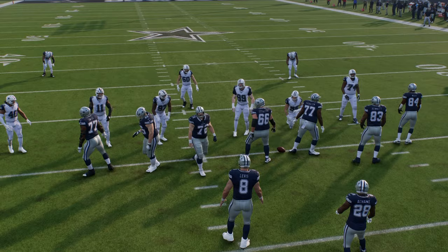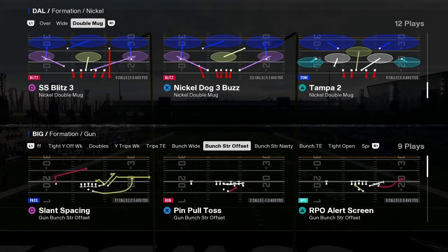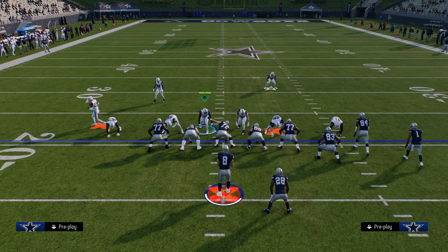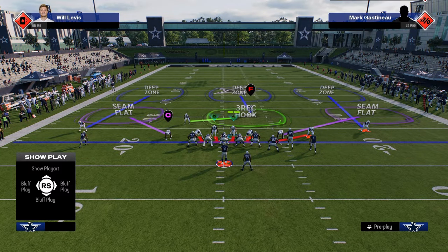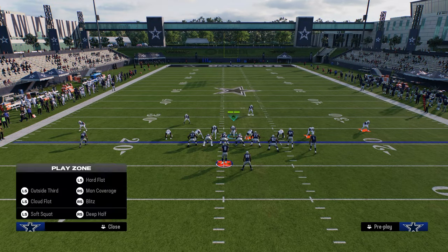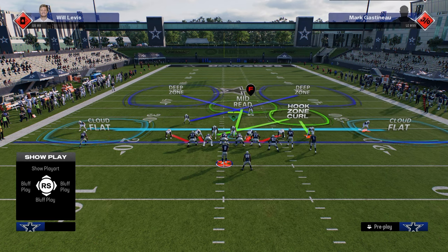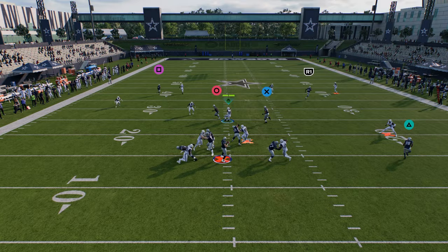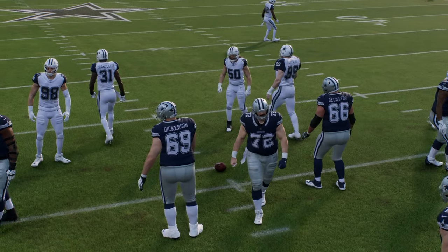Let me do one more cross-application. If I was in Nickel Double Mug, using Nickel Dog 3 Buzz with a slot corner, coverage-wise it's basically going to be the same. We're going to have a hook curl, a soft squat, a deep half, an inside quarter, an outside quarter, and a hard flat — basically exactly the same as Dollar. It's the same basic coverage shell. You can cross-apply this stuff no matter what defense you're running.